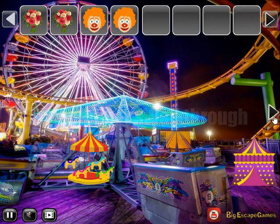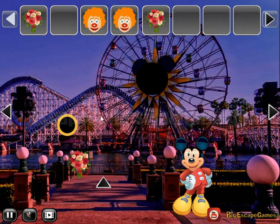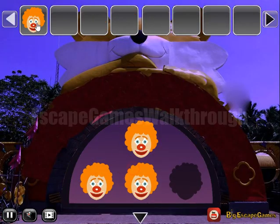Going backwards and let's look at this Mickey Mouse. We've got flowers, and all three buckets we need to place here to get one more clown's head. Then we go further to the second part of this park.